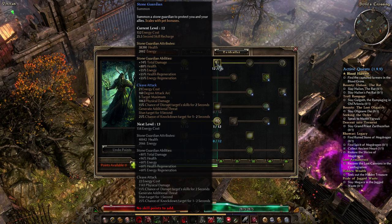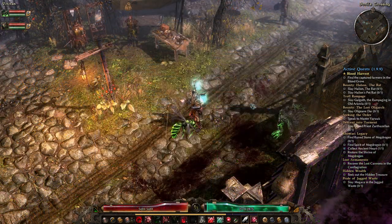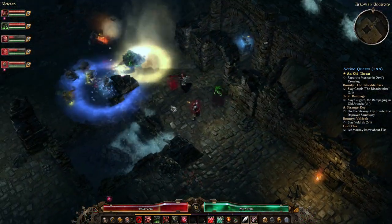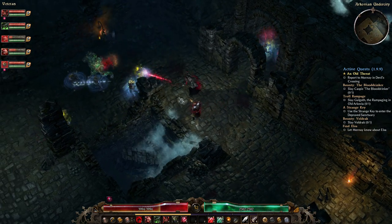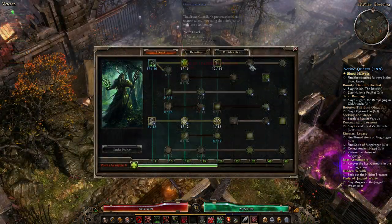The second minion the Druid gets is the Stone Guardian. As you might imagine, he's a huge minion with a large amount of health, and he hits like a truck. The damage he deals is all physical, but he frequently makes use of his powerful Cleave ability, which disrupts enemy abilities, stuns enemies, or knocks them to the ground. It also generates a large amount of threat to draw enemies in to attack the Guardian instead of you.